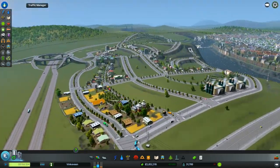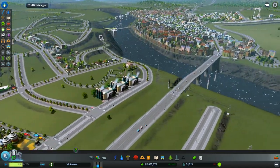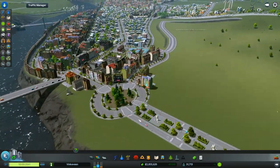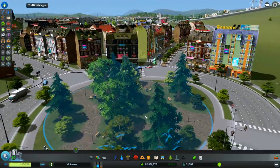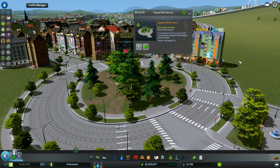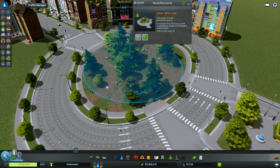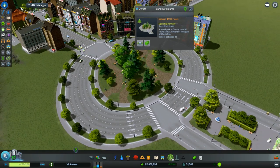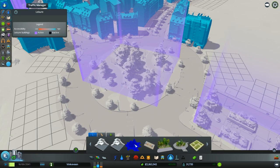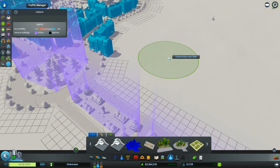We didn't do a whole lot today, but everything's starting to look really nice. I didn't talk about this park here — this is actually a park that I was able to put inside the roundabout, thanks to what's on the Steam workshop. Here it is — it's the big euro park. You put it in the roundabout.